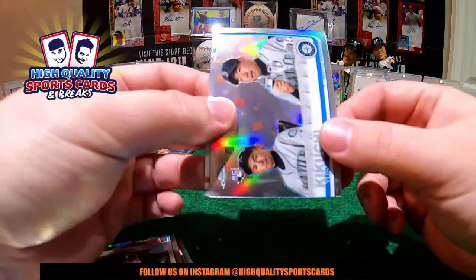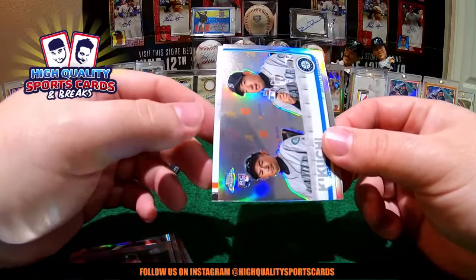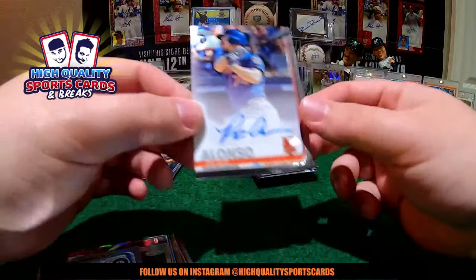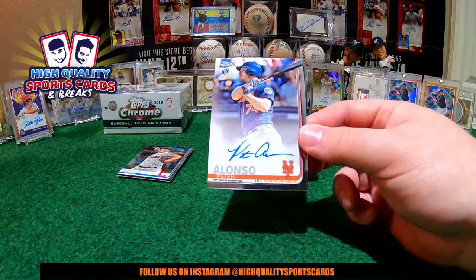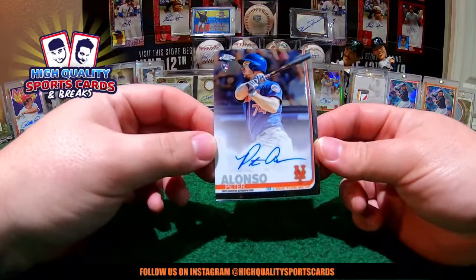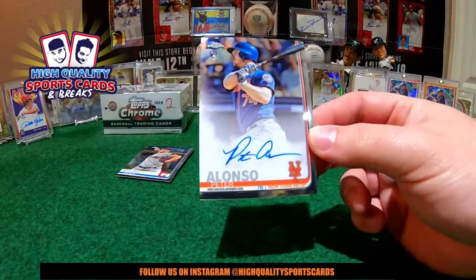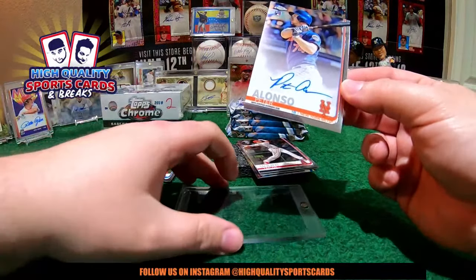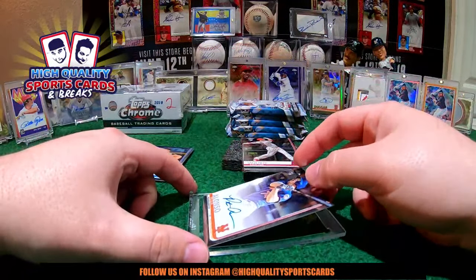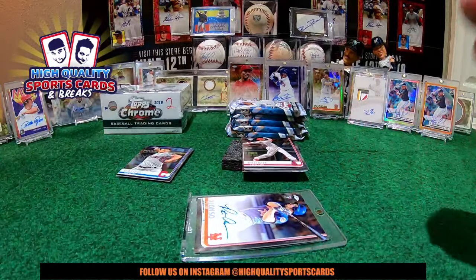GSX buddy, congrats! The next one after this one is crazy. I have a guy asking for that card in every single pack on the last break. Pete Alonso on-card auto — gorgeous piece over here, man! Amazing Rookie Card auto for the Mets. Boom man! A hard run for the Mets buddy. John Samaki buddy — there you go my friend, gorgeous Pete Alonso for you. Amazing piece buddy.